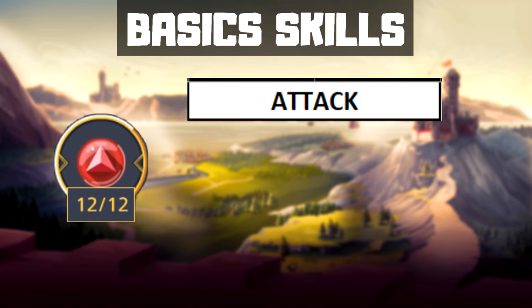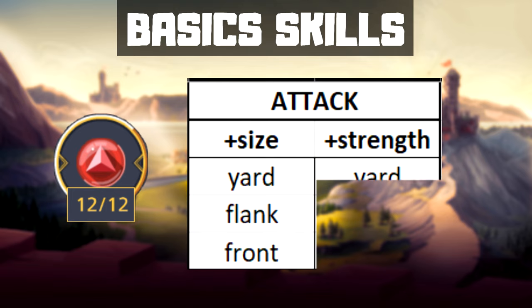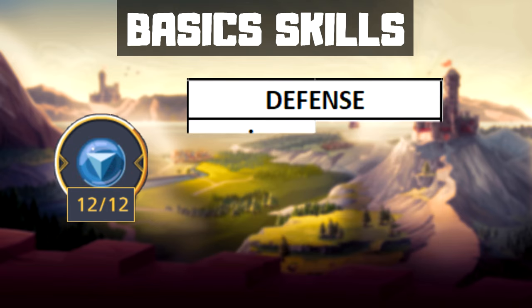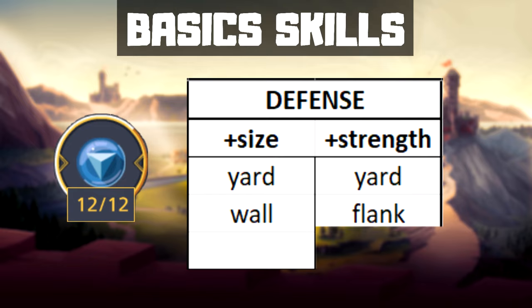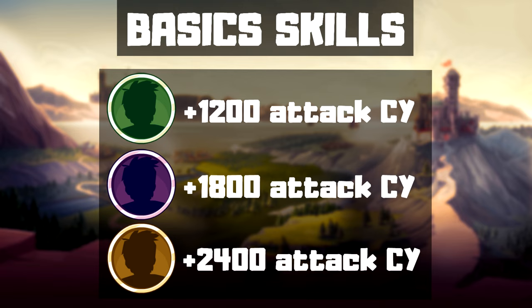There are the attacking skills, which increase the number of yard, flank, or front strength. There are the defensive ones, which increase the yard and wall size, or give yard, front, and flank strength. The rarer a general, the more effective these abilities are — a link to the table with exact data is in the description. Each general's last row also contains an extra attack wave.